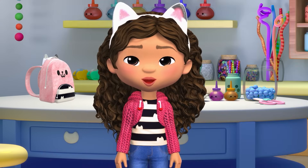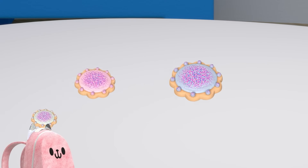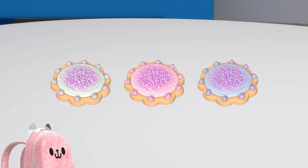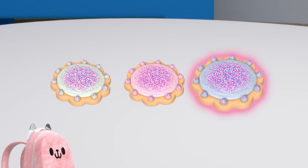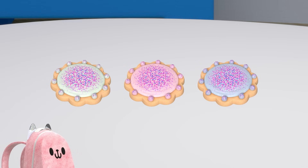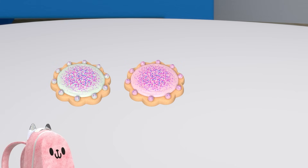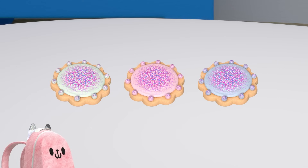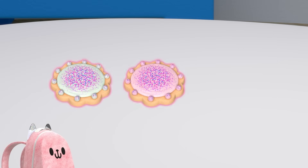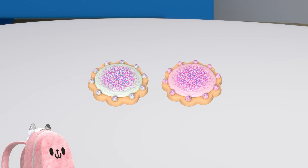First we have to drop off Baby Box's sweet treats. Let's see what Kiki packed. Oopsie! It looks like Kiki packed extra treats by accident. We have three cookies, but Baby Box only ordered one. Let's figure out how many extra cookies we brought. If we have three cookies and give Baby Box one, how many do we have left? One, two. We had three, then we gave Baby Box one, and now we have two left over. Three minus one equals two. So the extra two get packed away.